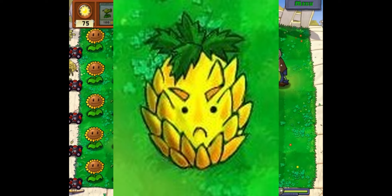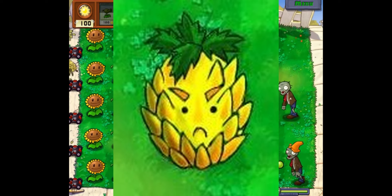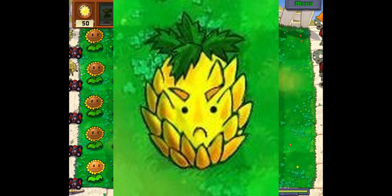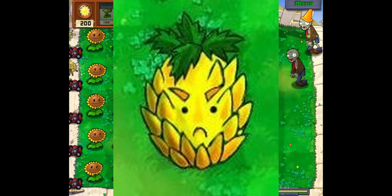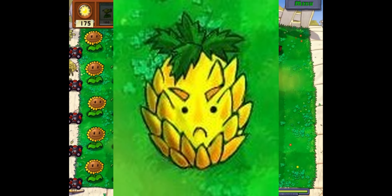Next up is the Big Pineapple. This plant has tough skin that can reflect damage from enemies — when a zombie bites it, it does the exact same amount of damage to the zombie as it's doing to the plant. If a gargantuar hits this plant, it'll do the same damage to both. It also has high toughness, meaning it can continue getting hit over and over again. It's overall a really powerful plant depending on which zombie is attacking it.